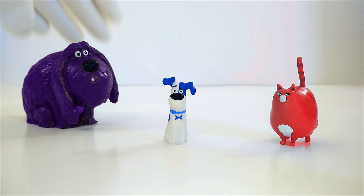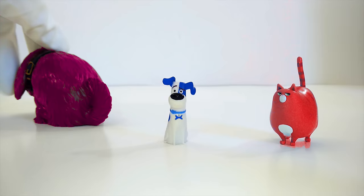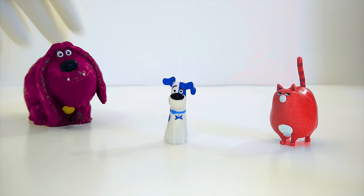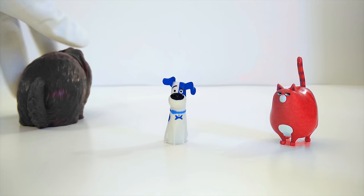Maybe Duke should be pink. A pink Duke! That's super silly looking, isn't it? Look at him — he looks like a great big wad of bubble gum. Pink Duke is very silly. I don't think that's the right color though. Maybe Duke should be gray. Should Duke be gray? Let's check that out. That's pretty neat looking, but I still don't think it's right.